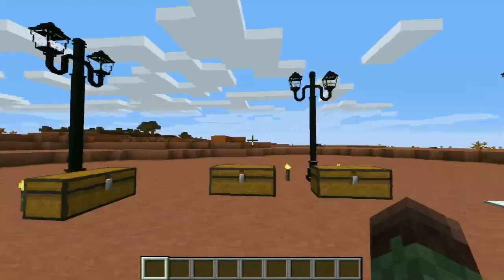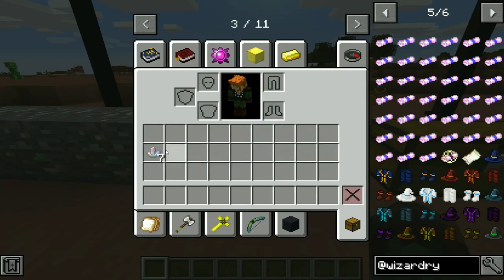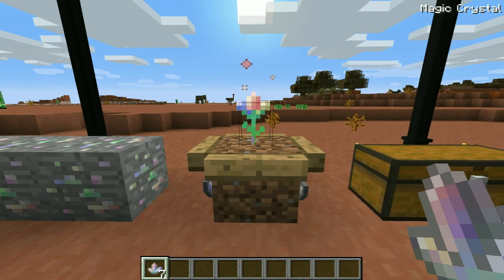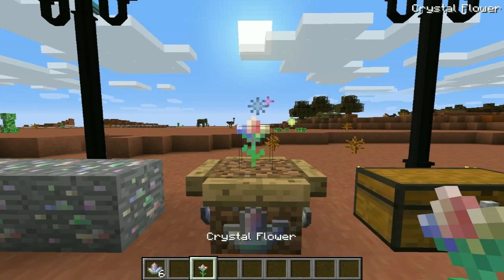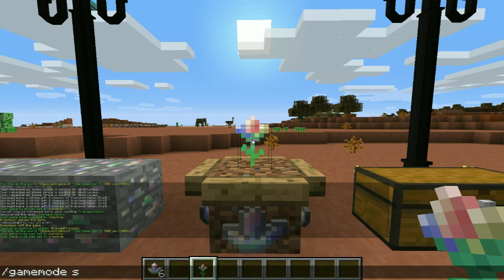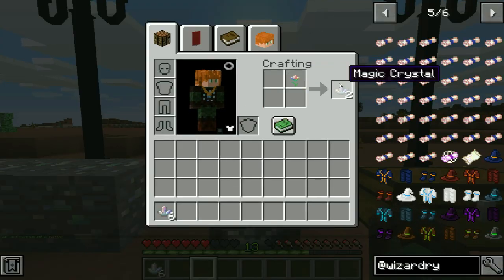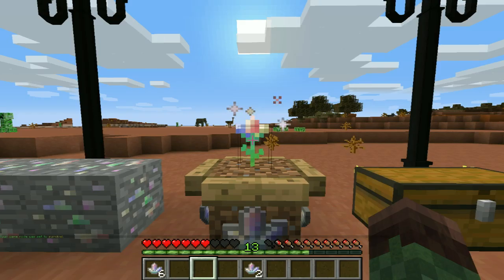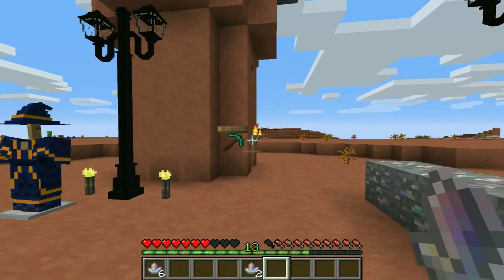So let's get started. First things first, what you're going to need is magic crystals. Magic crystals are essential if you want to get started in this mod. You can get them by finding a crystal flower — just around the world, you can find it basically anywhere where grass or plants spawn. You break it and put it in your crafting table, and voila, you get magic crystals. You get two per one flower, so that's a bit of a deal.